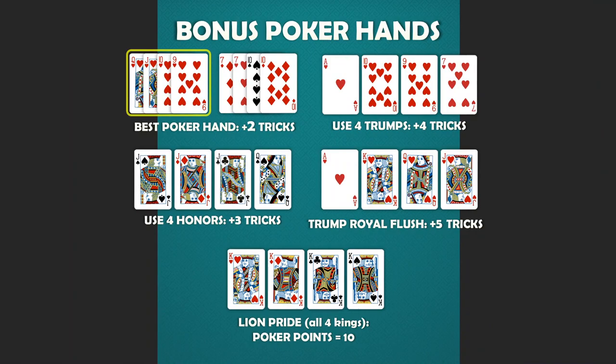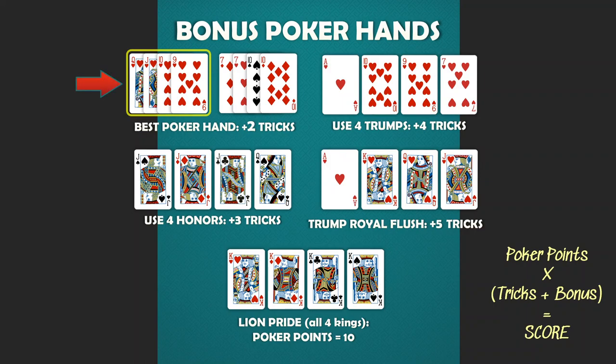If desired, players can add additional bonuses for the strength of their poker hand. In this variation, a player's score equation would be the poker hand points times the tricks won plus the bonus tricks. The first bonus trick is awarded to the player who wins the best poker hand. In this example, a straight flush is a better poker hand than two pair, so the player with the straight flush adds two tricks to the total number of tricks won during the round.